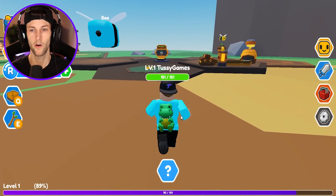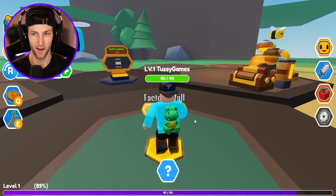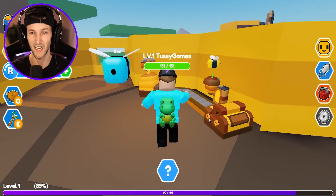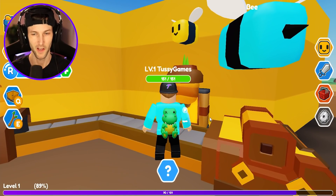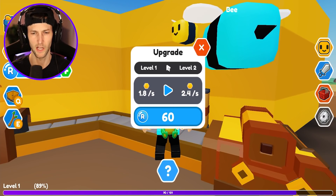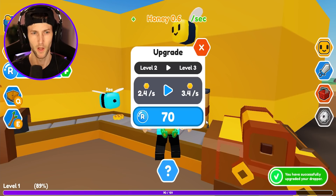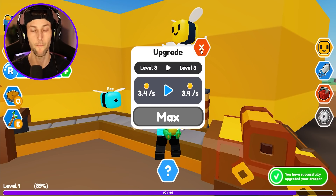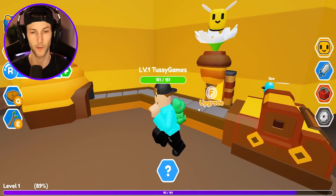Let's go back over here and see if we can upgrade the honey factory a little bit with our royal honey. Let's see if this works. Upgrade — can I increase it to a level two? You got to do it one at a time. So let's go 60, 70. That's the max until we hit level three.